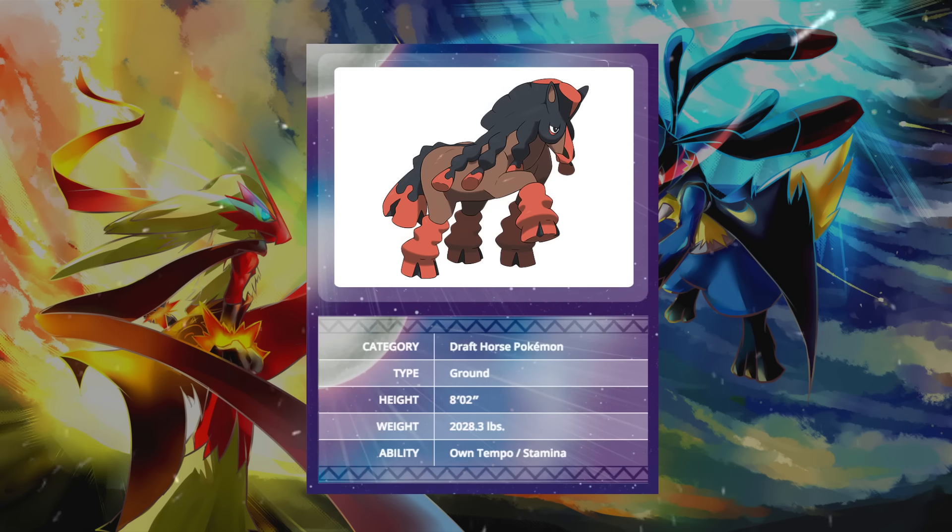Mudsdale can have two different abilities in Own Tempo and Stamina, which is a crazy good ability. Stamina raises your physical defense by one stage every single time you're hit by an attack. So this means that Mudsdale is going to get more and more bulky each time you hit it in battle, and probably more importantly, Mudsdale is going to play a lot of mind games with your opponent.